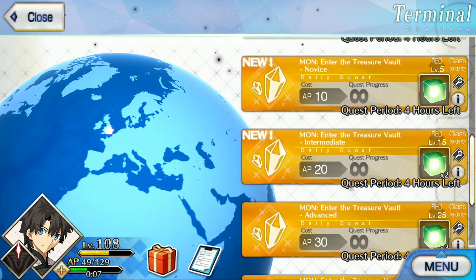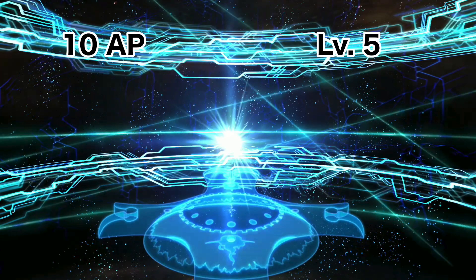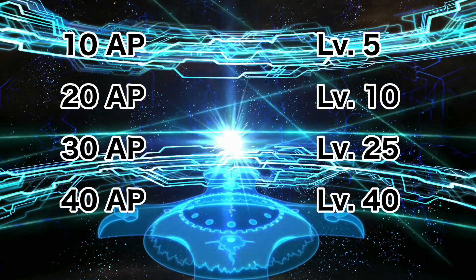Of those three quest types, the first is Ember Gathering. The four levels of difficulty are recommended for level 5 with a cost of 10 AP, level 10 with a cost of 20 AP, level 25 with a cost of 30 AP, and level 40 with a cost of 40 AP.